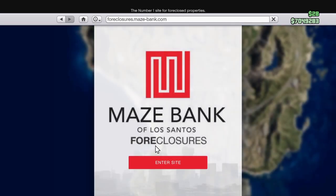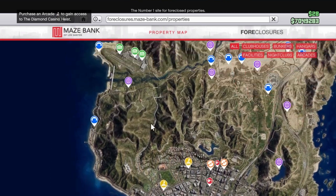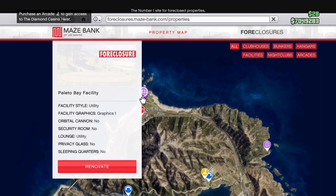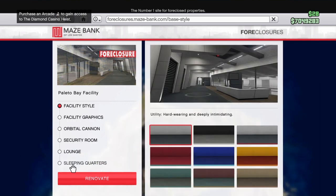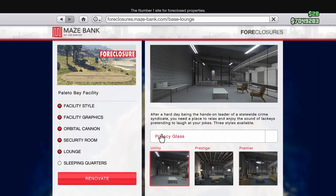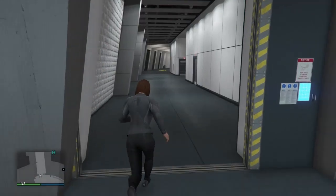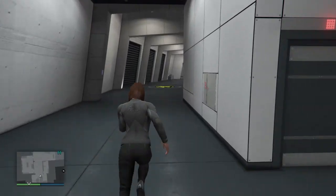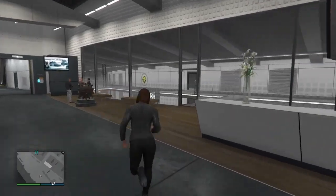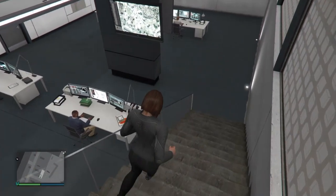Go to your facility, wherever it is. Click on it, click renovate, go to lounge, and then buy it. You can upgrade the lounge if you want. Come through these doors, this corridor, until you see the door on your right. Come through it and down the stairs.